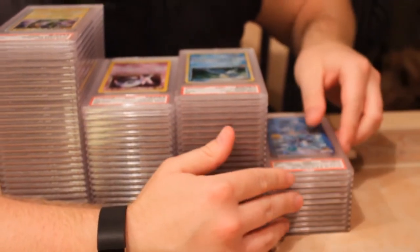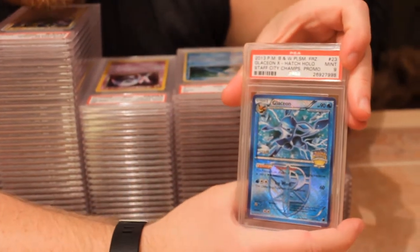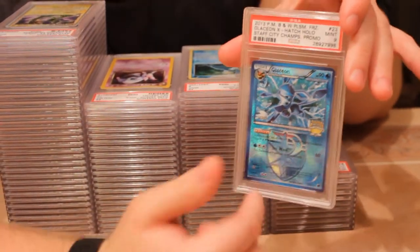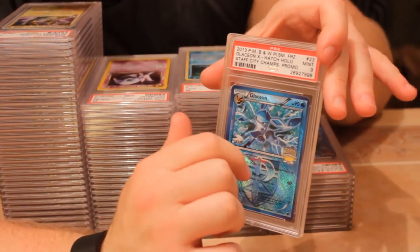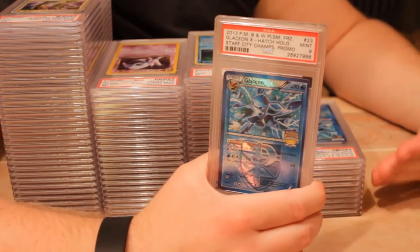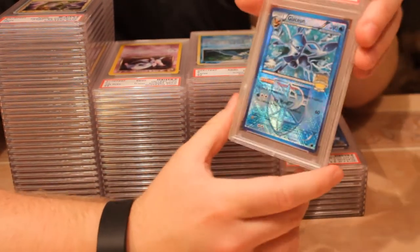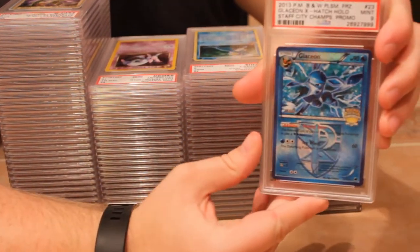Next we have some more staff versions — the city championship staff from that year with the cross-hatch holo. I sold the ten already; the nine is still up for sale. I graded the first time and they were both pop one at the time — mint nine and mint ten. I think right now, including everything I have here plus the one I sold, that covers all the pop on these. They're great looking cards, great for displaying. A nine... another nine... and another one.